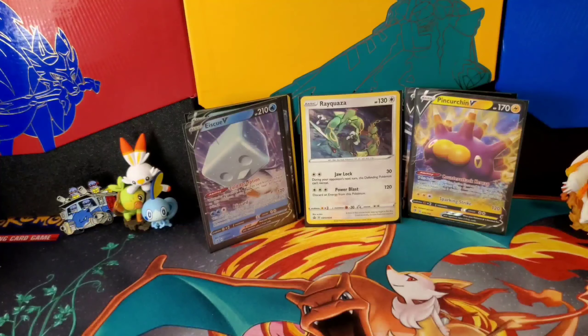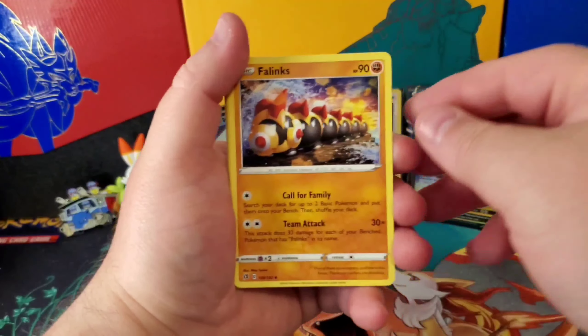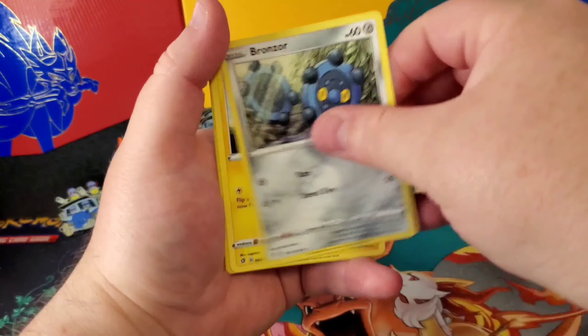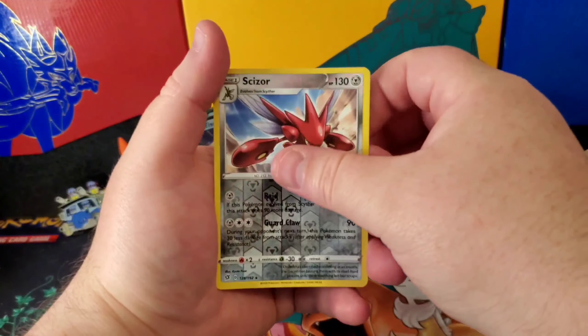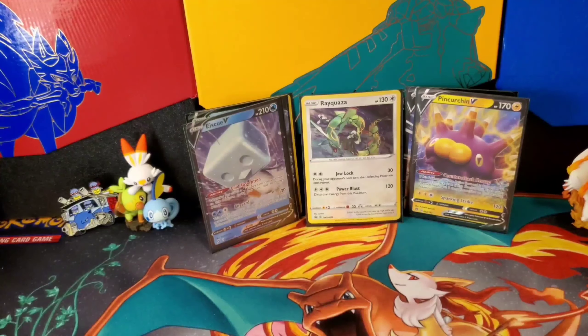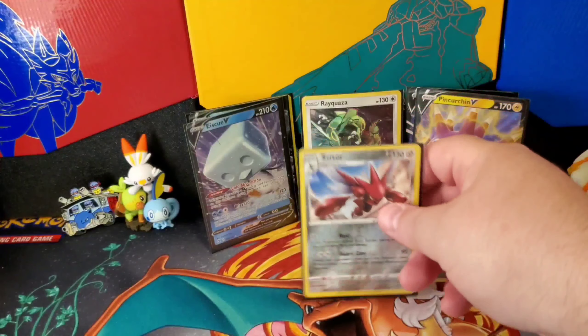Last pack — here we go! Will magic happen? What do you think? Four from the back and we get some electric energy — come on! Give us that last pack magic if you will. We have a reverse rare Sizzlipede, and the rare is a non-holo Toxicroak. So that's it, ladies and gentlemen — we finished off with a Toxicroak non-holo and a Sizzlipede reverse rare.